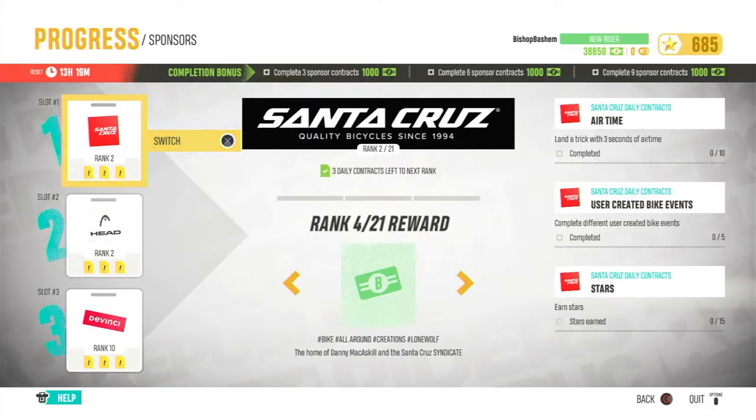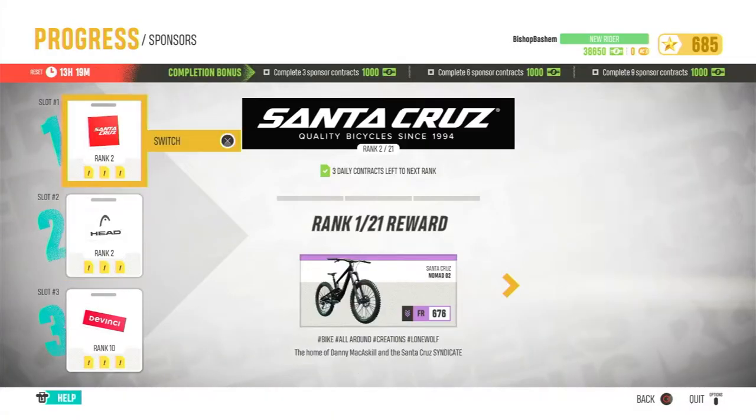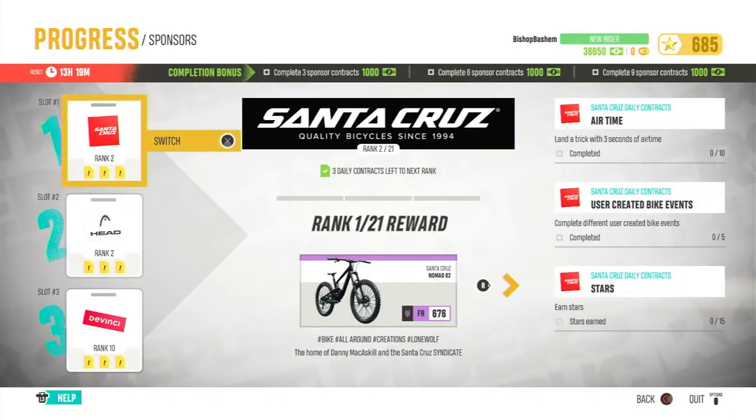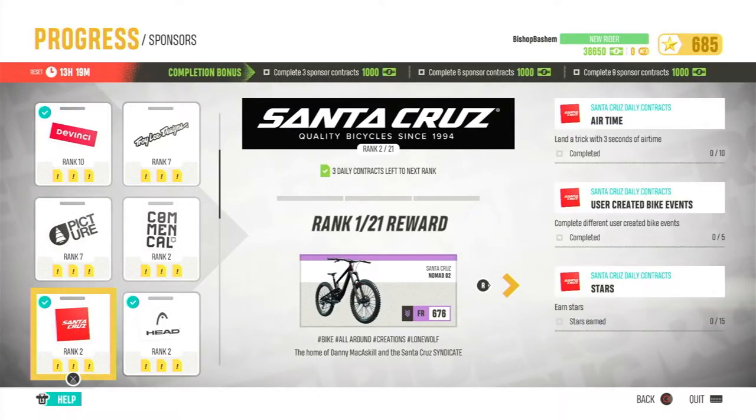At rank three you get money, a cap, and then a new bike. If you see it's separated into slots, you actually have more sponsors than what's available here — you're only allowed to work on three at a time. You can change it by pressing the switch button and then choosing your new sponsor based on the things that you think are cool.